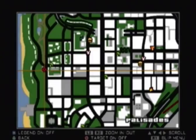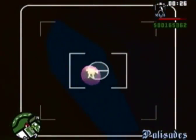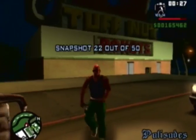For number 22, I believe it's over here — it says 'Tough Nut Donuts.' Right here in the Palisades — in the center of the donut — is the next snapshot.